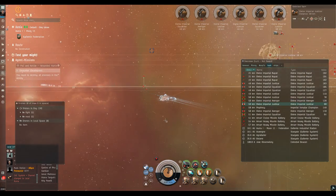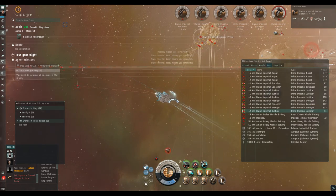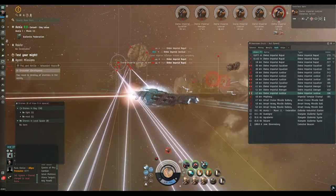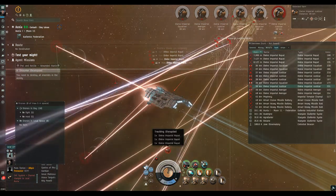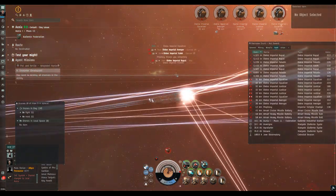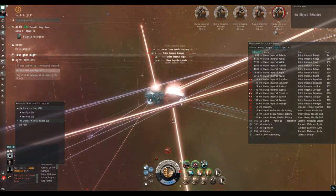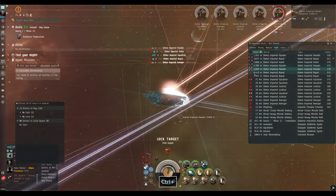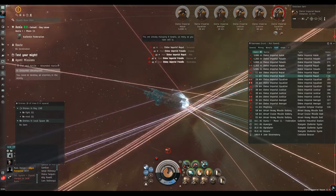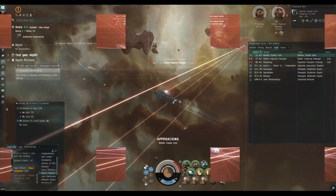These should go down pretty quickly with these Rage missiles at 55 kilometer range. These frigates are doing tracking disruption but they're not really going to do any damage. We should start pulling a bit of range on some of these guys. We're a good bit faster than all these rats, so we're in charge of the range - that's all down to us. We don't want to fly straight away from them because that will minimize the transversal.